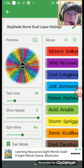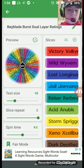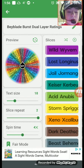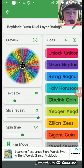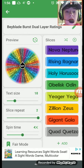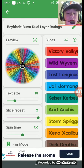I've rated Sparking, GT, God, and Chozy. I'm going to rate the dual-layers, and I still have to rate DB. So as you can see here, we go down the list. We have Victory Valkyrie, Wild Wyvern, Lost Longinus, Jumbo Dormammu, Kaiser Kerbeus, Acid Anubis, Storm Spriggan, Xeno Excalibur, Dark Death Scyther, Beast Behemoth, Unlock Unicorn, Nova Neptune, Rising Ragnarok, Holy Horus, Obelisk Odin, Yeager Yggdrasil, Zillion Zeus, Dragon Gaia, and Quad Quetzalcoatl. These are not in order by release or by how they were introduced in the anime — I just put them down in random order.